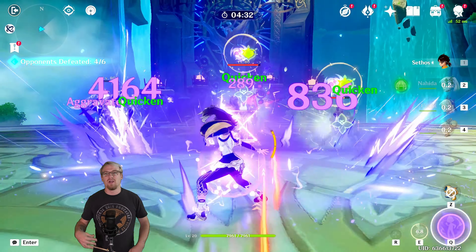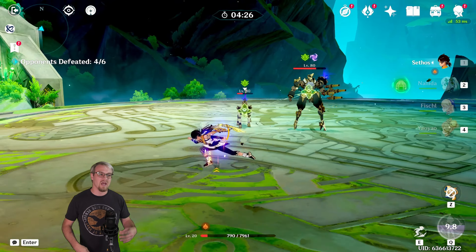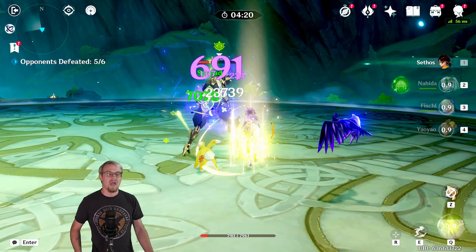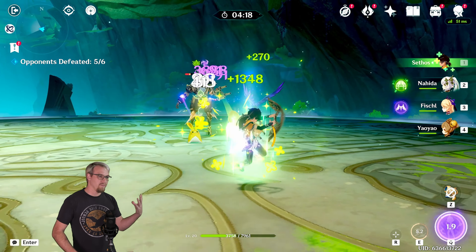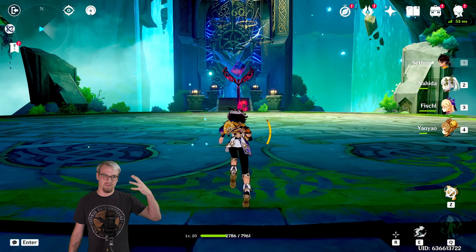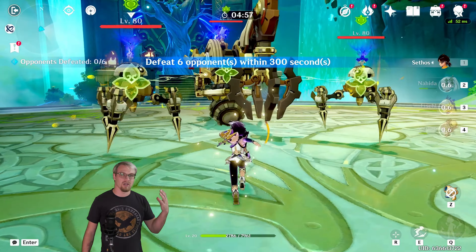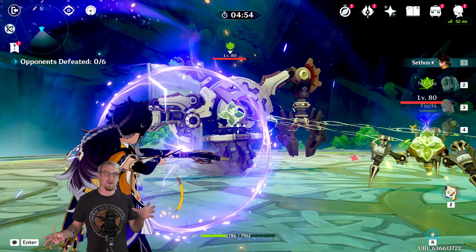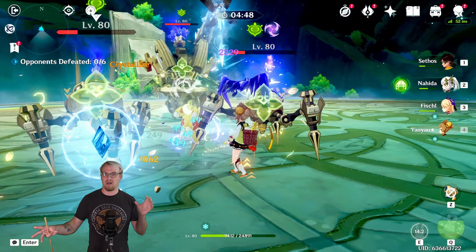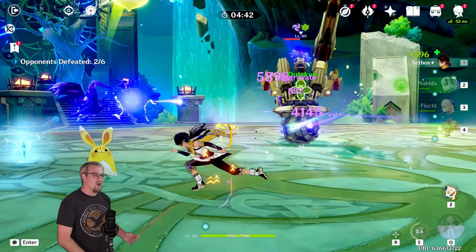He's going to do very well in an Aggravate team. Having Fischl there to provide energy to him and to keep the Quicken Aura on enemies so that he can get Aggravate reactions is going to be very, very good. I'm also interested to see which is going to be better in a boss fight and which is going to be better in a multiple-enemy situation — whether you're going to want to focus on your Shadow Piercing or your Burst. Your artifact set is going to determine that, and it's going to be interesting to see how it works with bosses versus mobs.